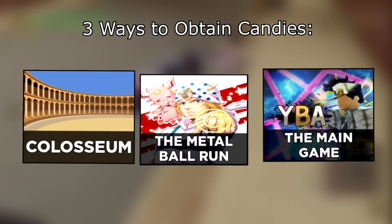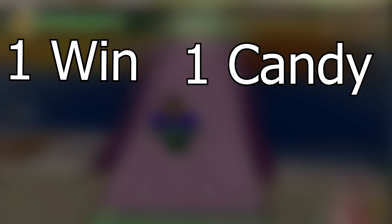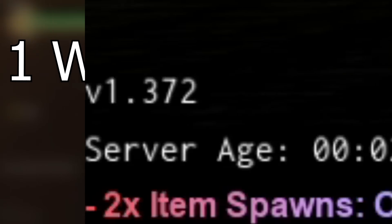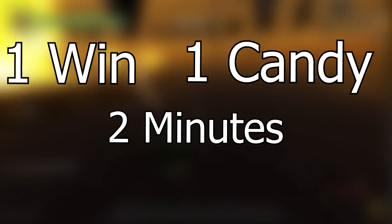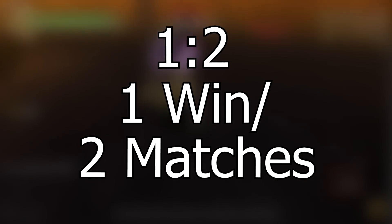The first method is 1v1s. For a single 1v1, you get 1 candy. The average time for a 1v1 match is around 2-3 minutes, so we'll say 2. It can go up to 8 minutes in some cases. Assuming you're an average player, your win ratio should be 1-to-2, meaning you win 1 out of every 2 matches.